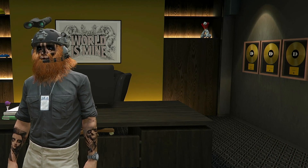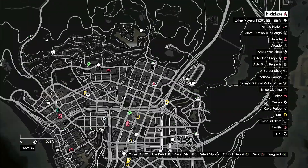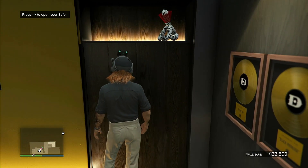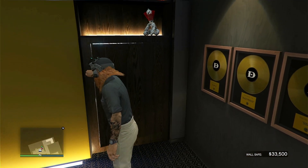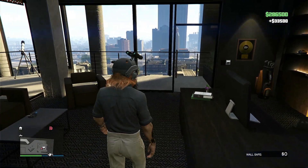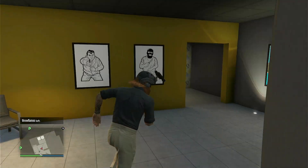Every 48 minutes in the game you get a message saying how many dollars have been added to your safe in whatever businesses you have. I have the nightclub, the arcade, and the agency — I'm not sure what else gives you safe money. As you can see, I have $33,000 in my safe and haven't collected in a while. So let's just get this easy money once you log on. If you do have money in your safe, get it — I personally forget about this all the time. Just like that, $33,000 for doing nothing.